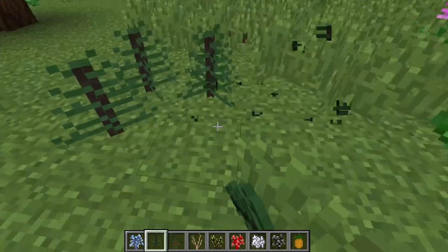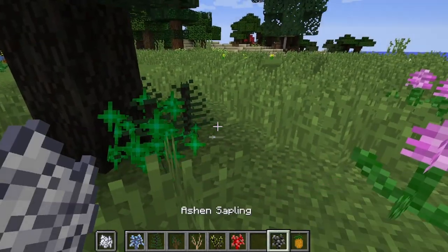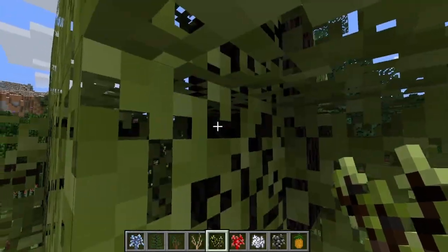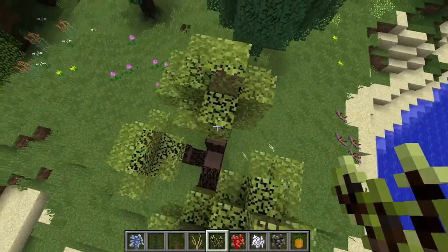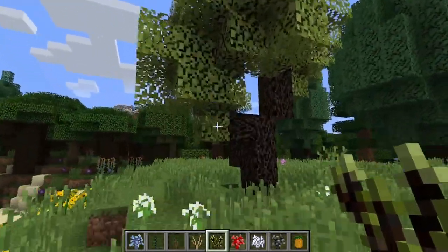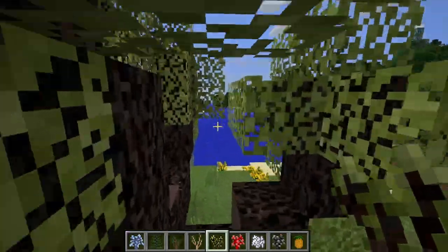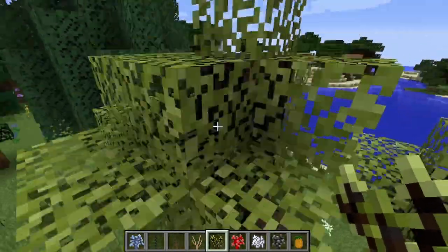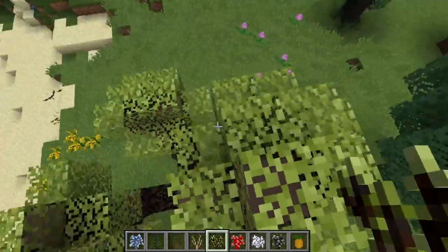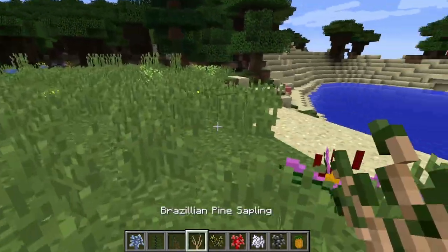I wonder with this if you can do like four at once. Oh, I guess not. So this is the Black Curry Sapling — I mispronounced that — but this is actually a really cool looking tree. It looks different than anything else you've seen in Minecraft. If this got added to the actual game it would be really awesome. I definitely think Mojang should add something like this — because this is dope, this looks really cool.